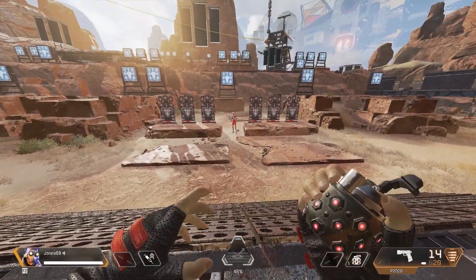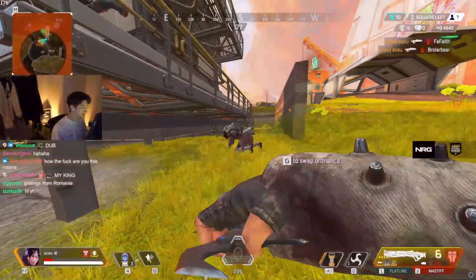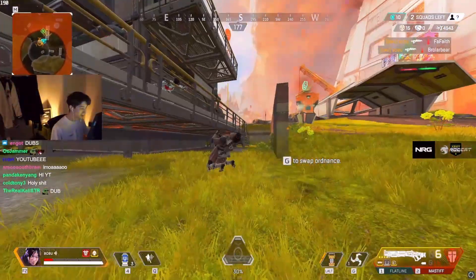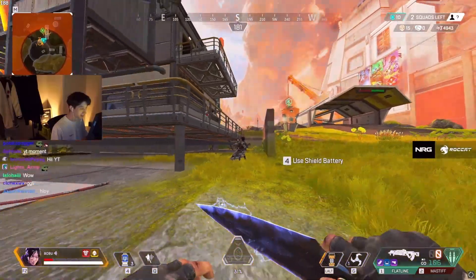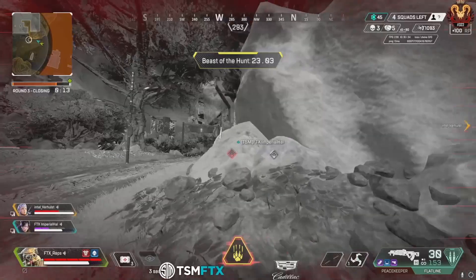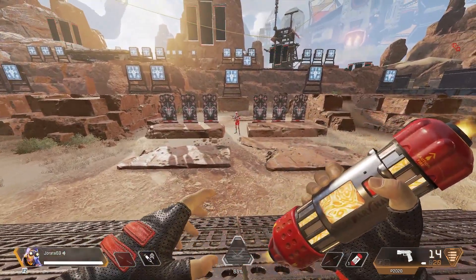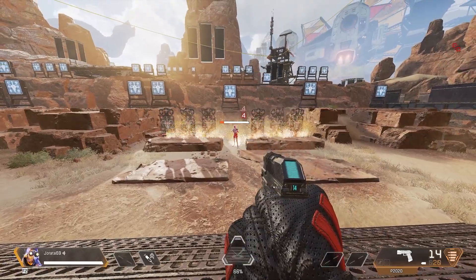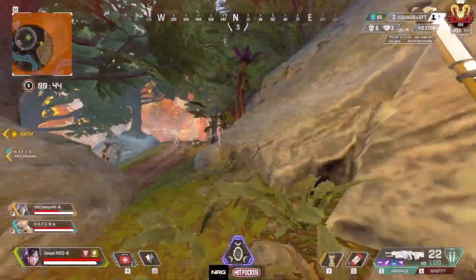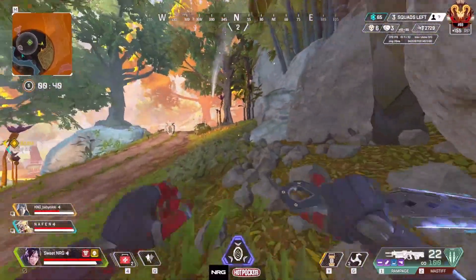Frag grenades are more basic — they don't have any special gimmicks; it's just a grenade you can throw and after six seconds they will explode. If you can throw them high enough though they will be airborne for that six seconds and detonate on ground contact, leaving your enemies unable to react. And last up we have Thermites, which just create a wall of fire that will burn anyone who touches it over time. These are mainly used for flushing players from behind cover or cutting off doorways and choke points.